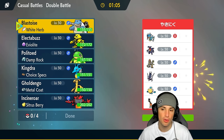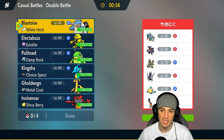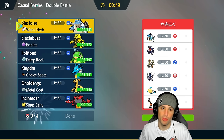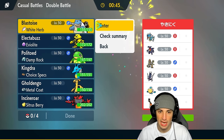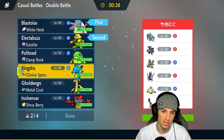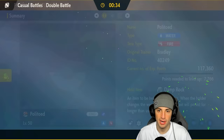They have Kommo-o with Gyarados for Intimidate. They are also rocking Archaludon, Pelipper, and last but not least Frigibar. Leading Gyarados could be really tough for us — there's a possibility they lead it, which would steal my White Herb away if I lead Blastoise. But I'm going to lead Blastoise anyway. We'll go Electabuzz and Blastoise up front, and in the back Kingdra and Politoed.